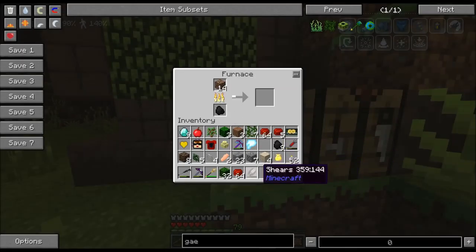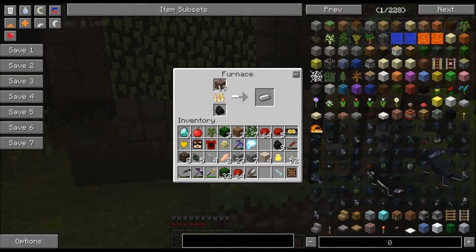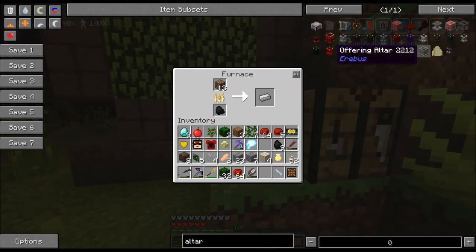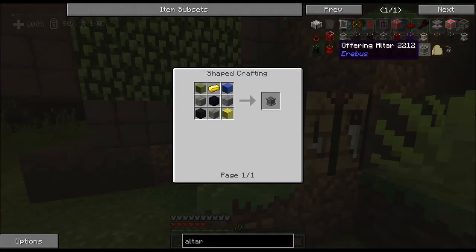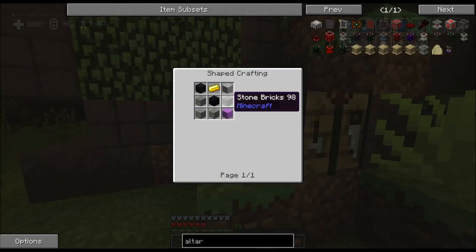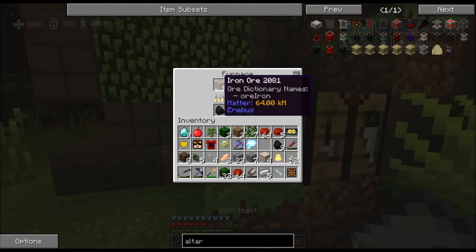Hopefully that works the same. This is umber cobble — I'm wondering if the Offering Altar can be done with this umber stuff. I'm going to have to smelt it up anyway so we'll see. That's good enough for right now.